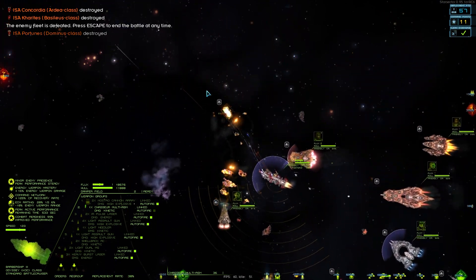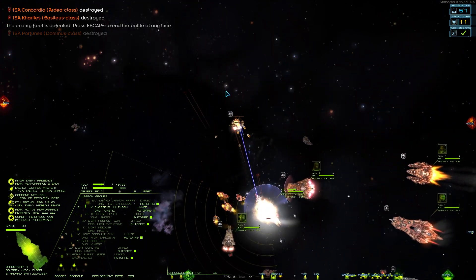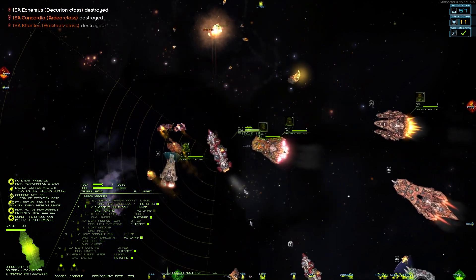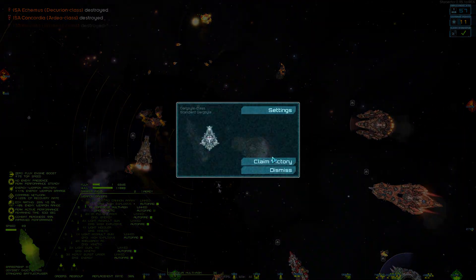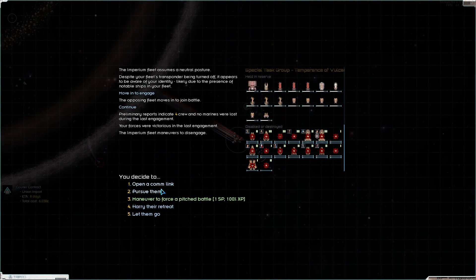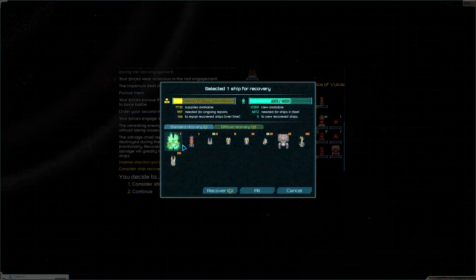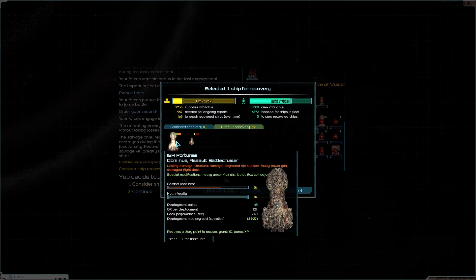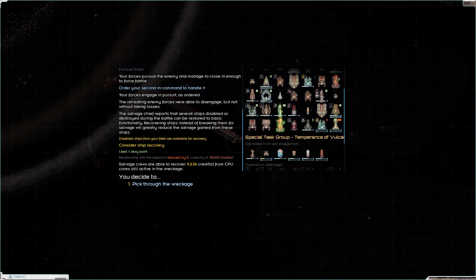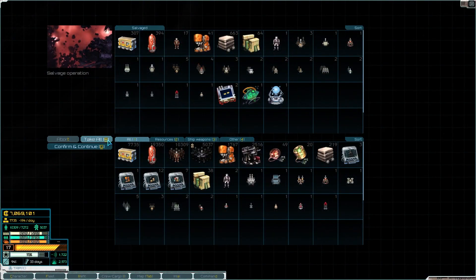Those Battlecruisers stood no chance. Maybe as a Paragon escort they could work? I just kind of remember them having decent Flux stats from a previous playthrough. Oh, that music's so goofy - I love it. Ship recovery - obviously we're getting ours back. We could get one of these big boys. I'll spend a story point to bring him into the fold. Let's go offload some stuff here at Volturn and repair and do all the good things we need to do.